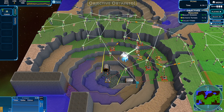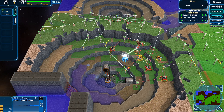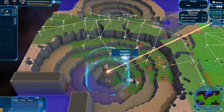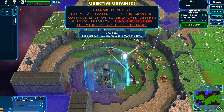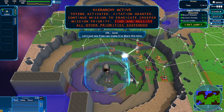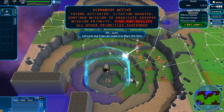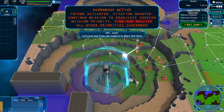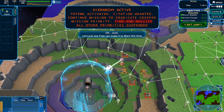Nullifier has fired. We have not yet activated the second totem, but this will require energy constantly, unlike nullifiers in previous games. Like in Creeper World 3, there are no power zones created by the destruction of an enemy, but it does keep them from doing anything. Citation granted. Continue mission to eradicate Creeper. Mission priority: find and nullify — all other priorities suspended. So we're supposed to go destroy Creeper anywhere we can find it.